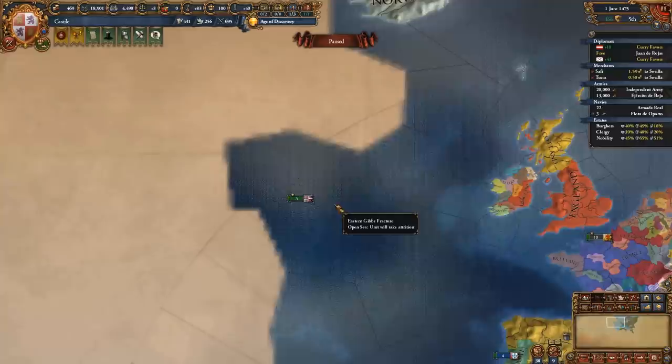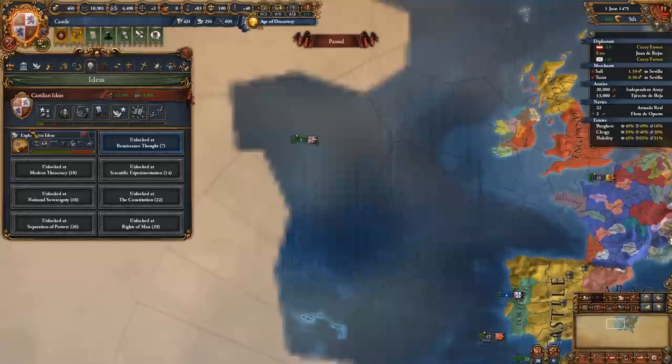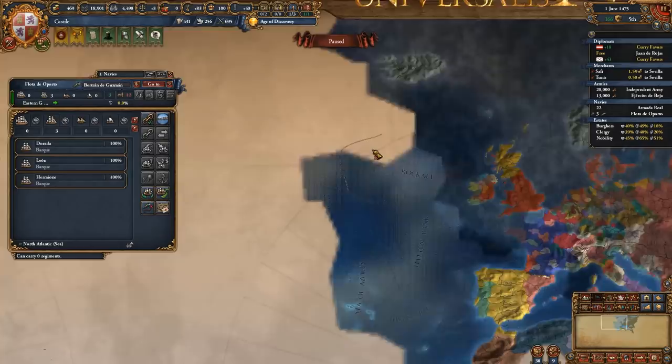In the meanwhile, we've unlocked our first idea set and went with exploration ideas. Got 'Quests for the New World.' Set up an explorer and asked them to explore the North Atlantic first, followed by the rest of the region so that we can get to the new world.